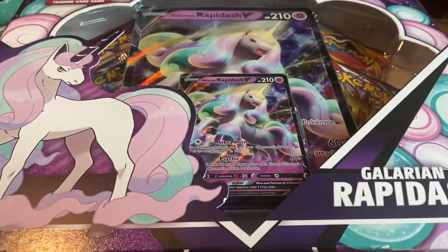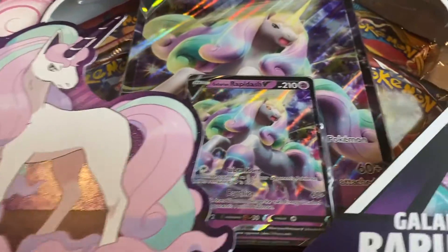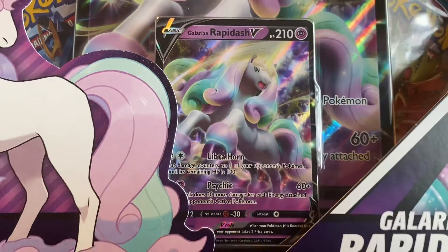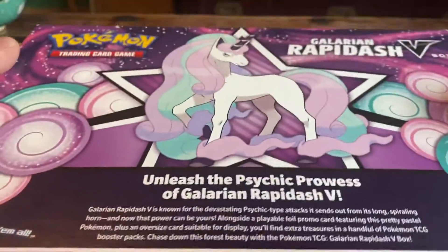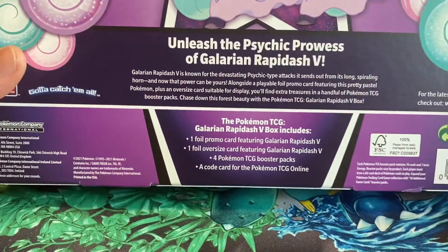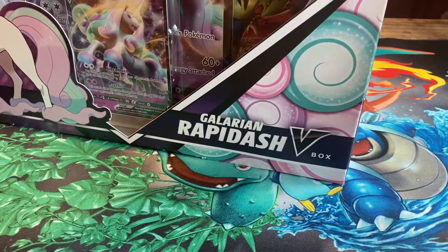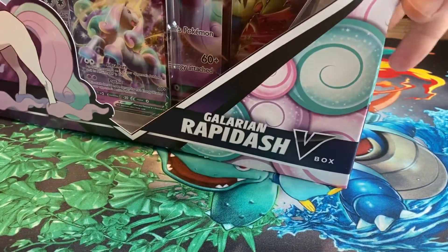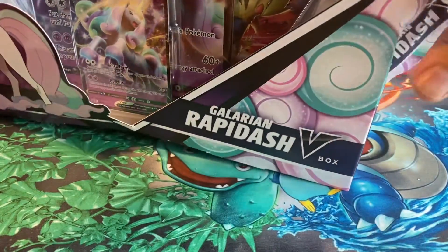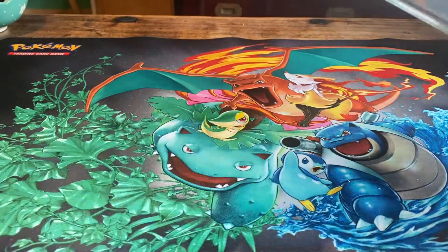Hello everyone! Today we will open up a Galarian Rapidash V box — look at that glorious unicorn, I love it. It's actually quite a good card. We get an oversized card, a regular promo card, four boosters, and the code for the online TCG. Since I'm really playing tournaments online nowadays, I'll keep that code to improve my decks.